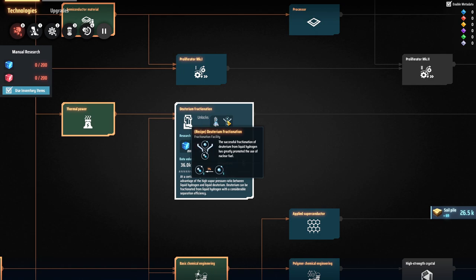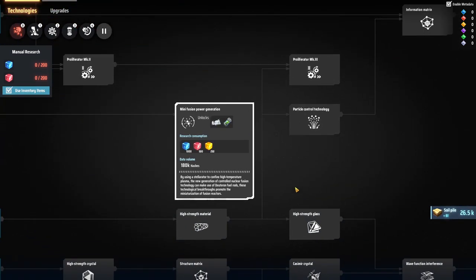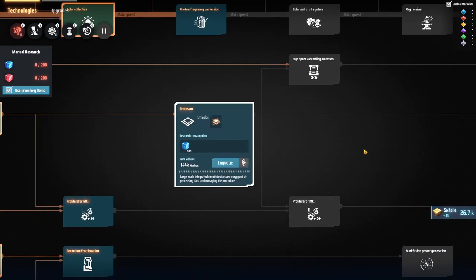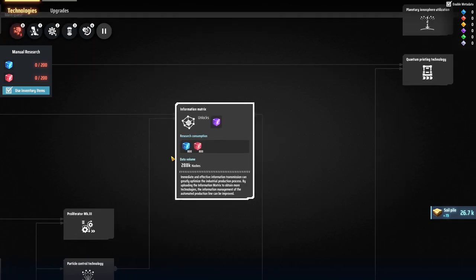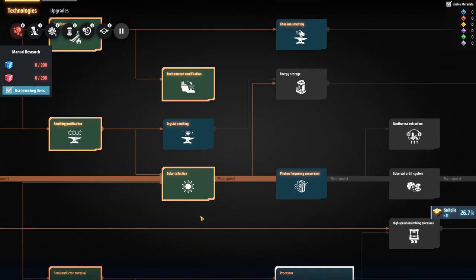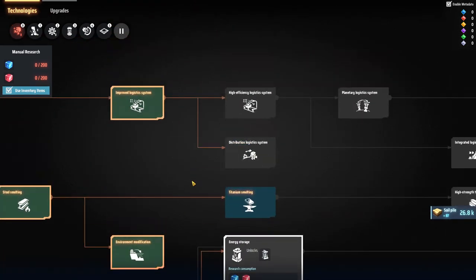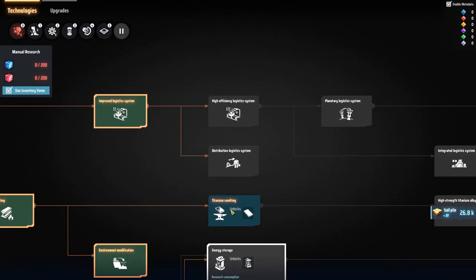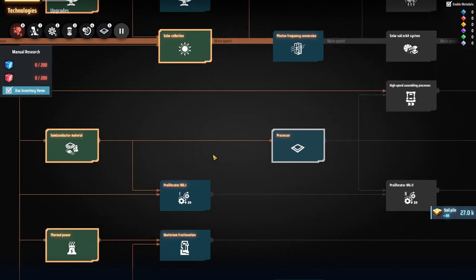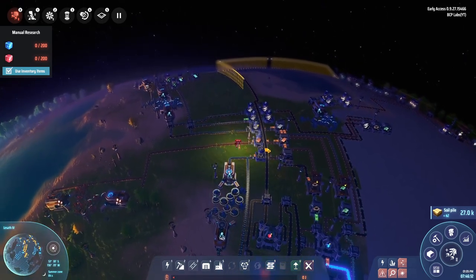Deuterium - I believe fusion power is a little ways away, so I won't worry about that now. Processor goes to information matrix, which is more research I have to do - might as well queue that up since it's just the blue ones anyway. Crystal smelting for energy storage and titanium - I'm not too worried about right now because I have to go off-planet for that. We might look at that in further episodes. Enough research queued up for now.